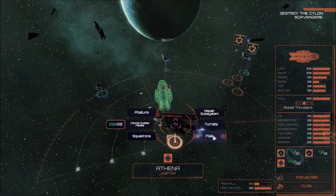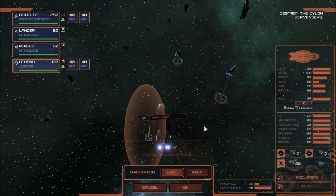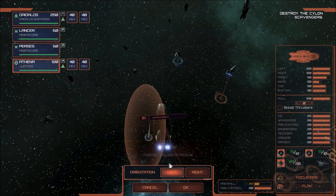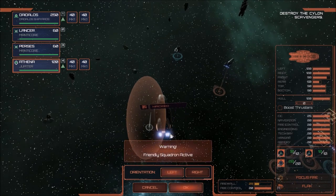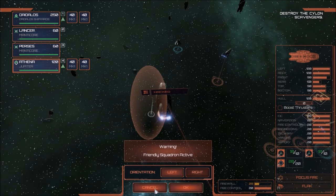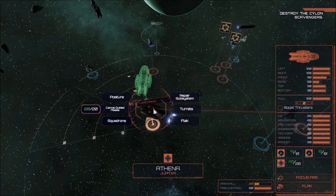I'd completely forgotten about this — Battlestars have flak. What flak will do is fire off a barrage of flak cannons, either on the left or right side, that will clear the space of missiles, enemy fighters, or friendly fighters in that area. Obviously you can see the warning — friendly squadron active — so don't fire off your flak in a place where it's going to destroy all your fighters. So far that I've come across, only the Battlestars have that.